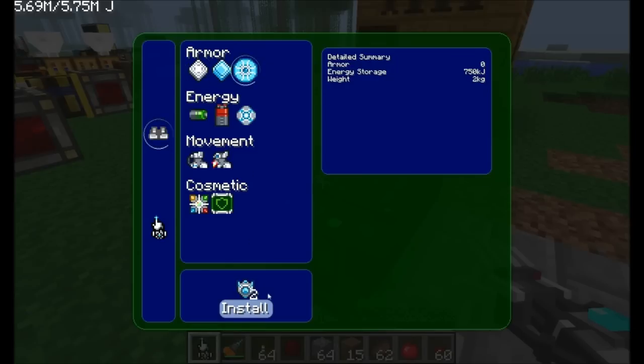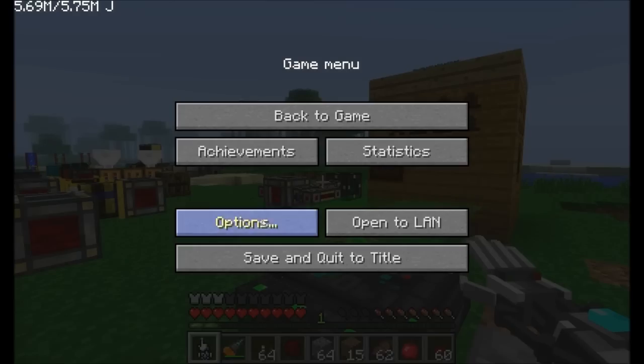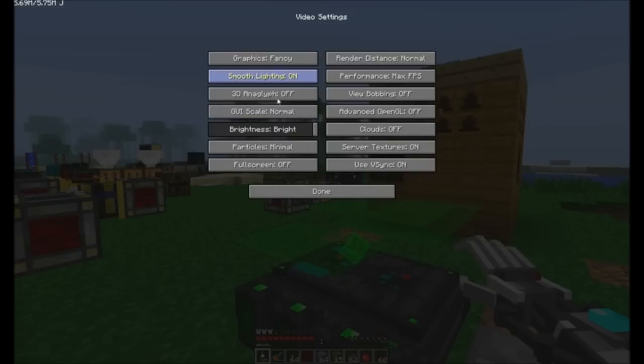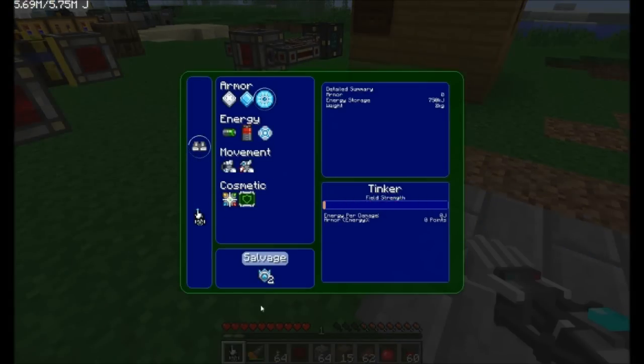We can also install an energy shield, which requires two force field emitters. This uses energy to absorb damage — when you run out of energy, you run out of armor protection. We can adjust the energy per damage. As I slide the slider up in real time, you can see my armor indicator on the bottom increase all the way up to three full armor units — 6 points of armor for 5 joules per hit.